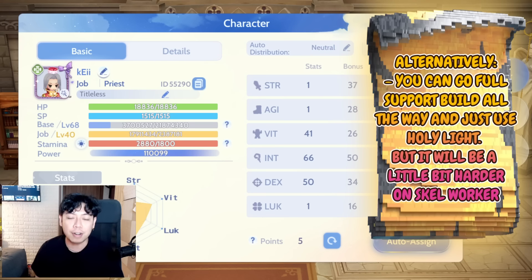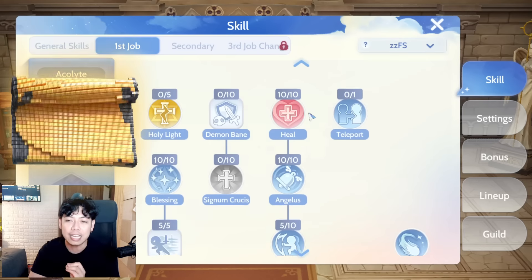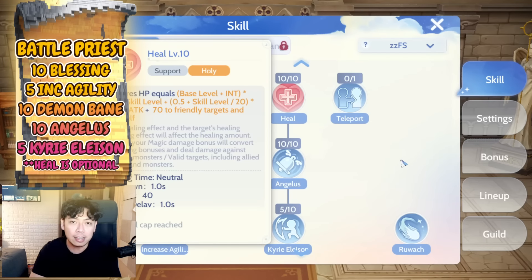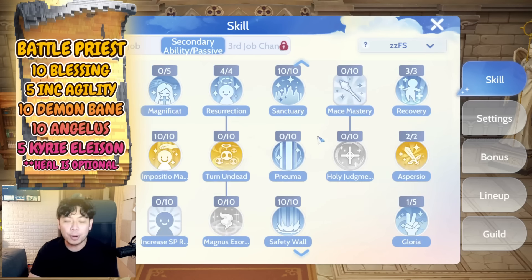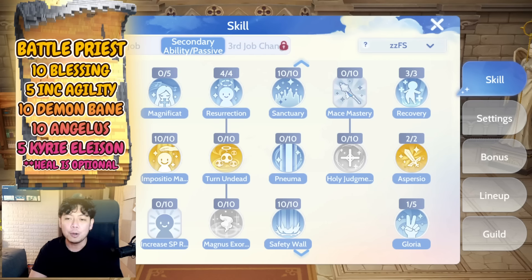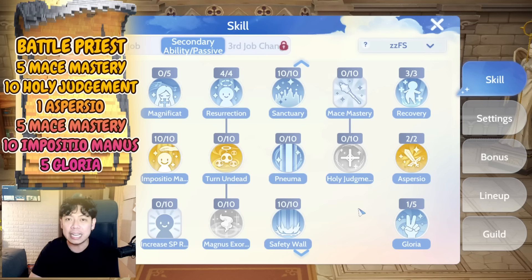The higher your Agility, the higher your attack speed — the better. For skills, you'll need Demon Bane, a little bit of Heal, Blessing level 10, and either Krieleison or Angelus. The important skills for the Battle Priest are Mace Mastery and Holy Judgment, so you'll be dealing a lot of holy damage. Target undead enemies, and also get Aspersio and Gloria if you want.